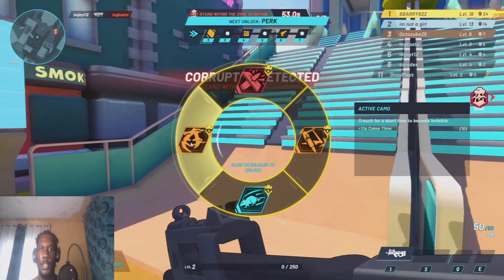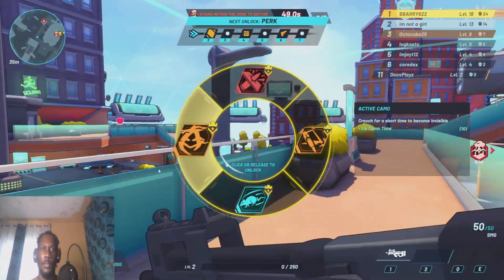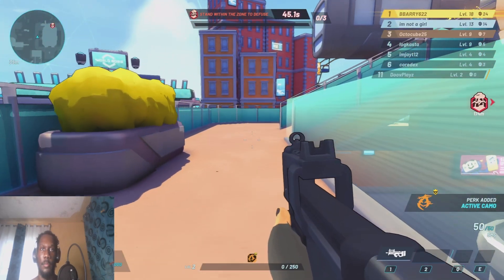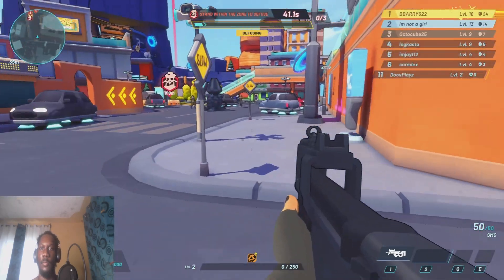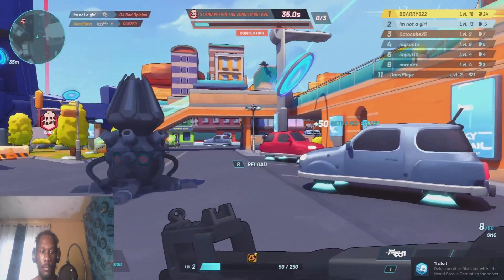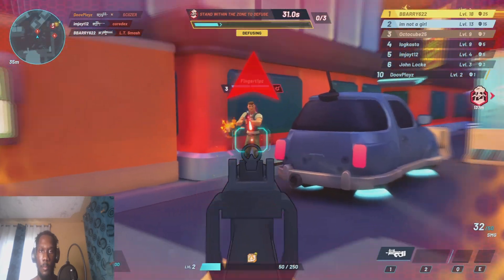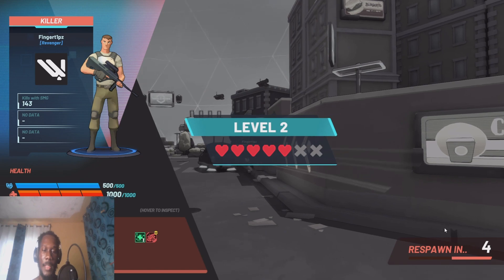What's this? Pierce bullets, active camo — crouch for a short time. I think I'll go with this. How do I crouch? Okay — stand within the zone to defuse. Hard to reload when I'm shooting and they slide — they don't take any damage.